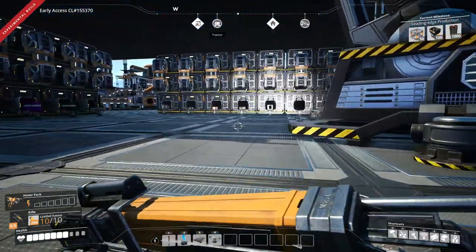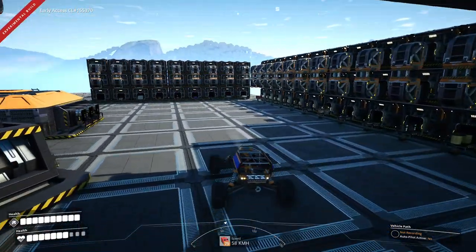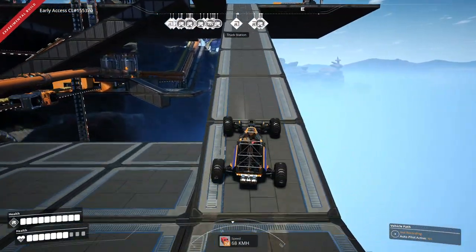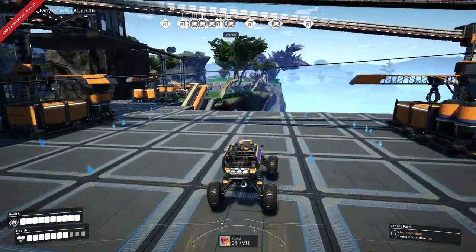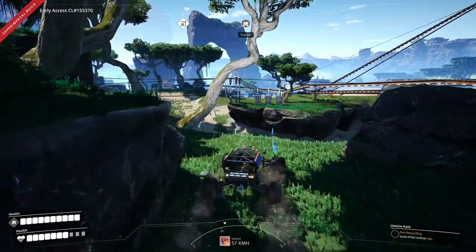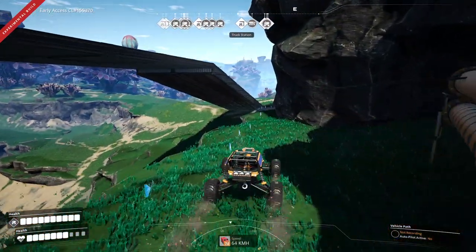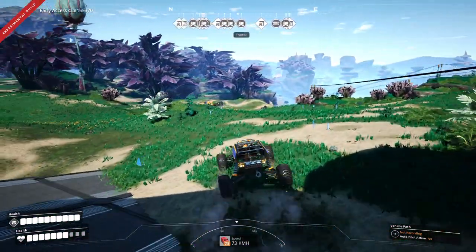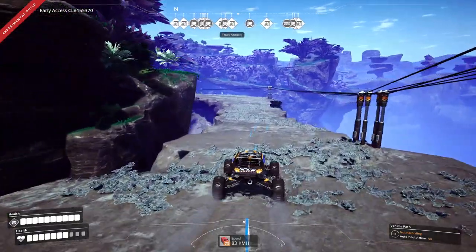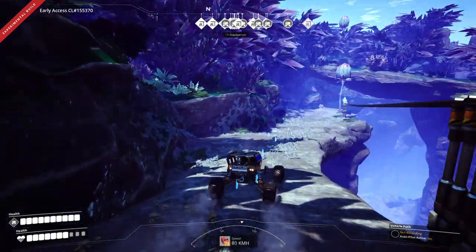We're going to build it in the oil section, so let's go to the oil section now and do that. For the nuclear setup we do need some concrete and some beams — not steel beams but the enhanced beams. We have enough enhanced beams extra right now, but concrete not so much, so we'll increase our concrete over in the oil section. That does mean next episode we're going to have to make a tractor connection between our main base and our nuclear facility.